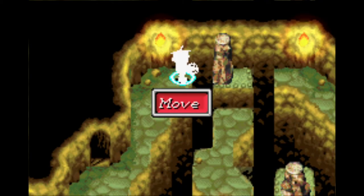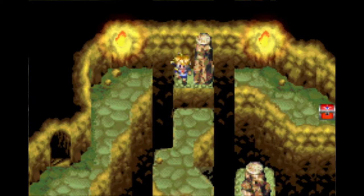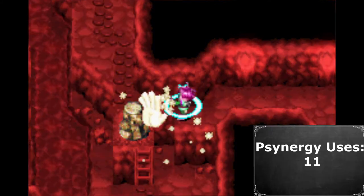We use Whirlwind to go into the cave. Goma Cave contains three places in which we use Move, and then it's on to Bilibin.